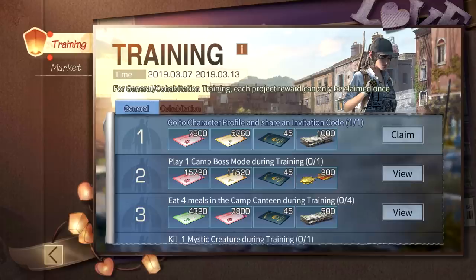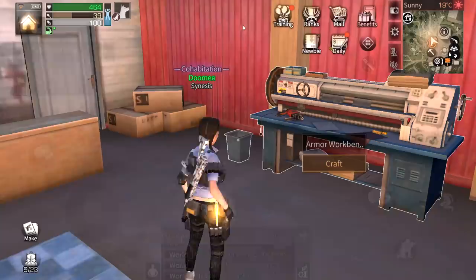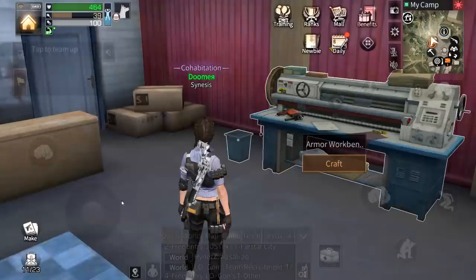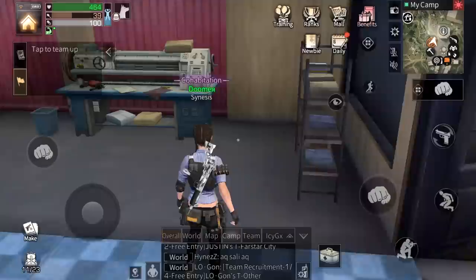Let me go to my profile, click copy, and let's see if this gets completed on training. There we go — go to character profile, share that and an invitation code, let's claim that. Now what I would buy here is wood cores basically, and then use those wood cores for crafting uzis. I bought 30 wood cores.